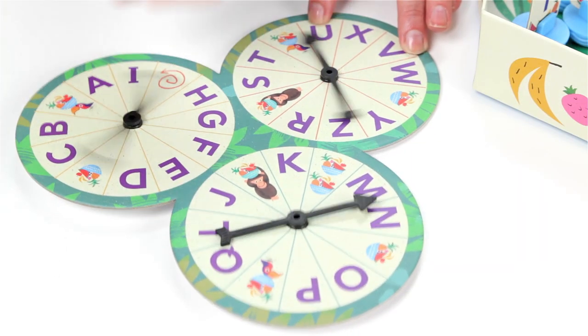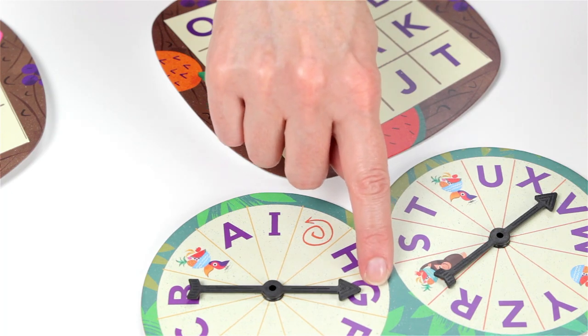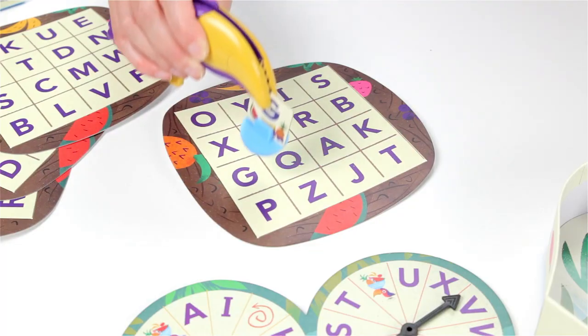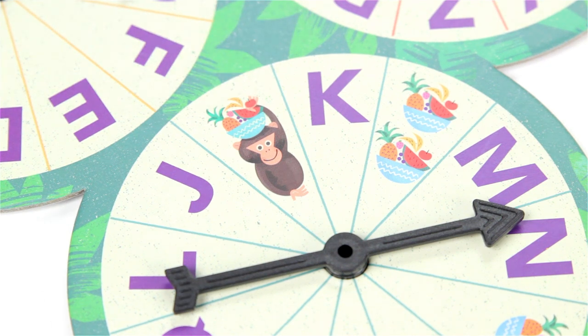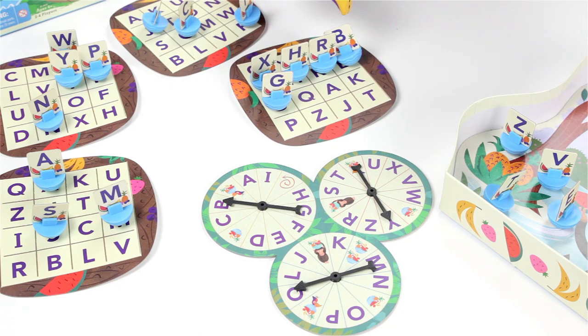Players must spin all three spinners, then decide which move is best. Use Frida to bring selected letter card fruit bowls from the pile to your nest card. But look out for the cheeky monkey — if one of your spinners lands on him, you have to put one fruit bowl back and you don't get to collect any that turn. Get four letters in a row and you win the game.